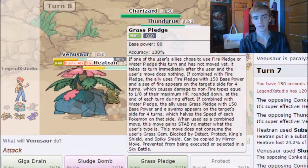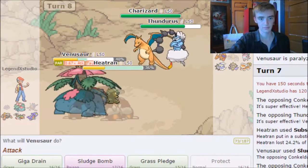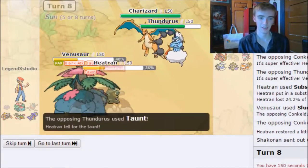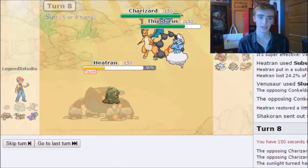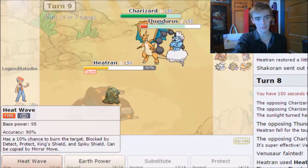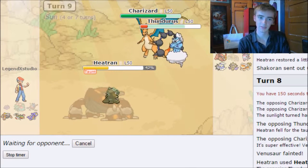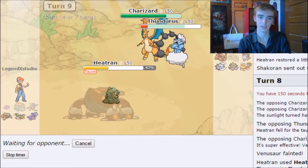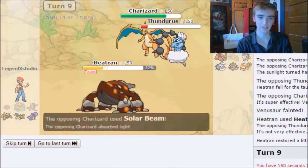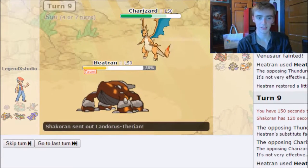They send out Charizard — not the best spot for me. I'm going to Sludge Bomb Charizard and do Heat Wave, just to get damage off. They taunt my Heatran and do Flamethrower, knocking out my Venusaur. Heat Wave does a large amount of damage to Thundurus but very little to Charizard. Looks like an uphill battle from here. They Thunderbolt and take out the Sub. They Solar Beam my Heatran — not doing too much. Leftovers recovering my HP. They send out Landorus.